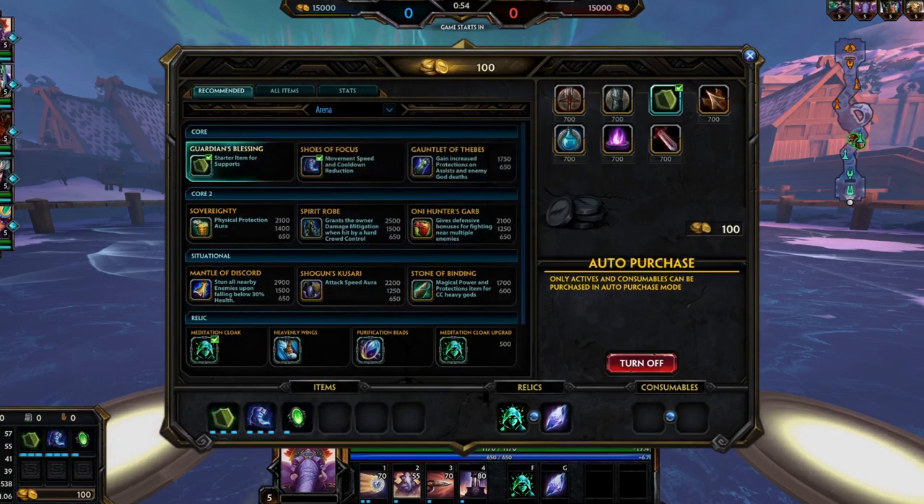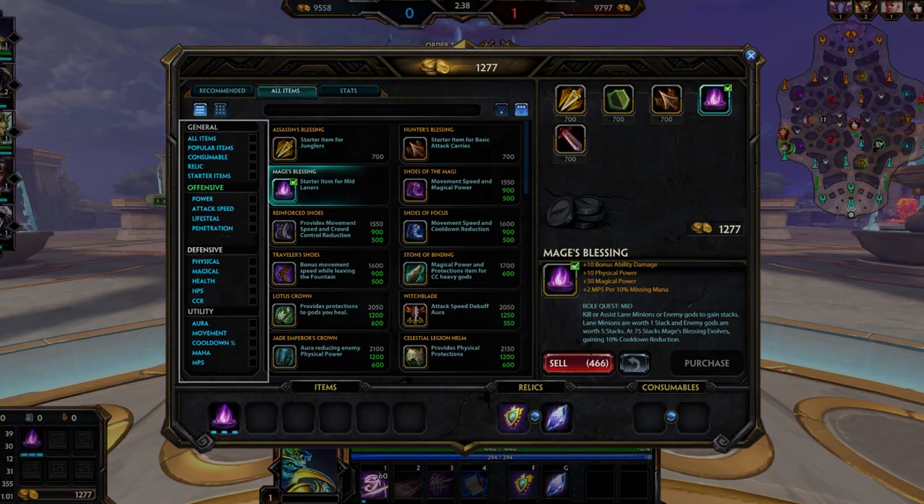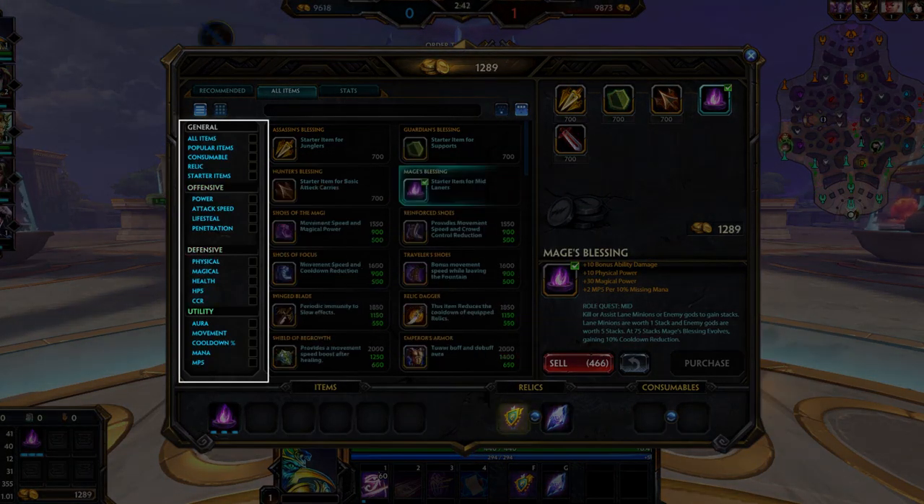Here, you can browse all items available to your character before making a purchase. All items provide enhancements of different stats, like power, defense, and health.